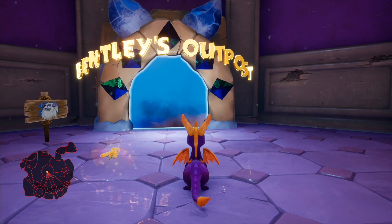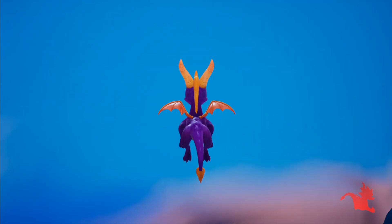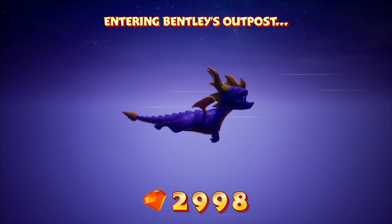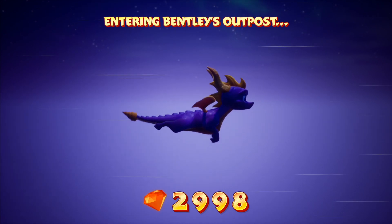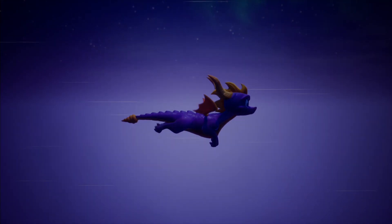We freed Bentley, which is what we're going to be doing in this episode. In Evening Lake, prioritise Honey Speedway and Lost Fleet first, and 100% complete them on their first visits if possible. Just saying that right now, because with Evening Lake, there's a certain thing that will happen when we get to a certain point.